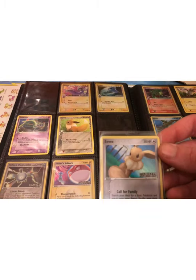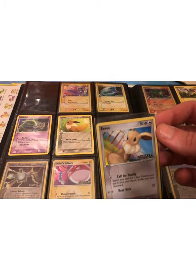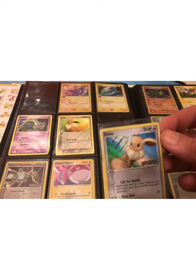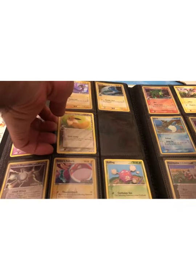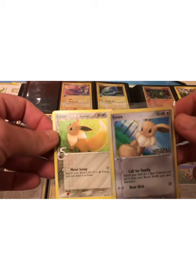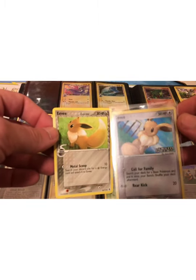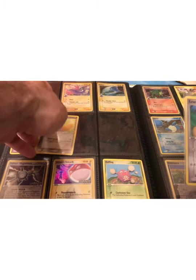Here is, of course, Eevee — this is going to be a popular card. Although this Eevee doesn't look as sharp as usual, or as the other one does. It's a Delta Species — metal type, steel type.